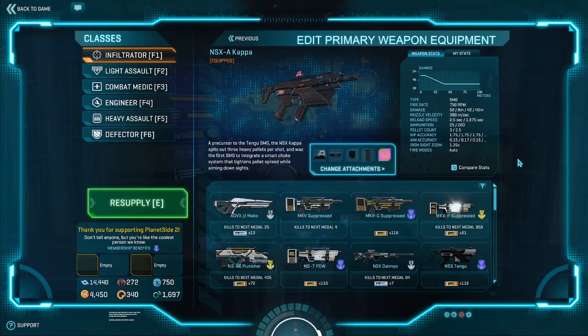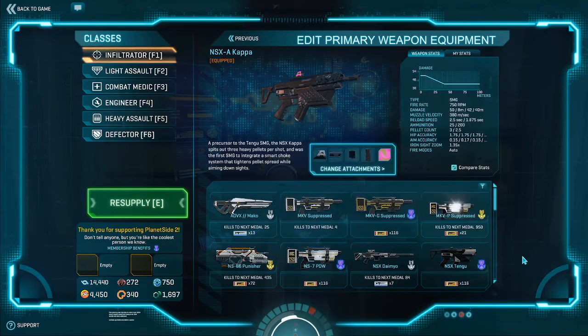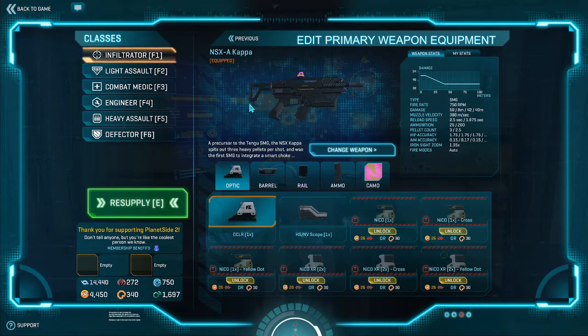Cone of fire stats are basically the same as all submachine guns, as you'd expect, because SMGs in this game share the exact same cone of fire stats - apart from the Tengu and Kappa, which have the same cone of fire stats as each other. So that's not any different from what you're used to. Attachment-wise, a very small scope setup - I personally run the CCLR; I wouldn't run a 2x on it.